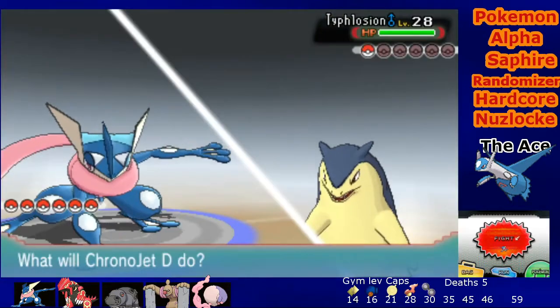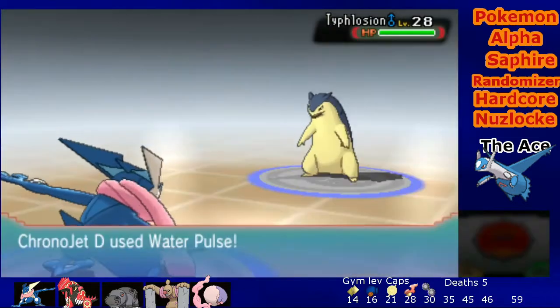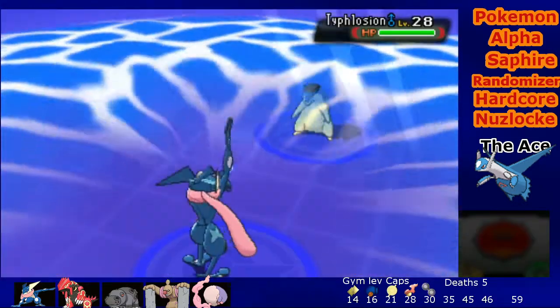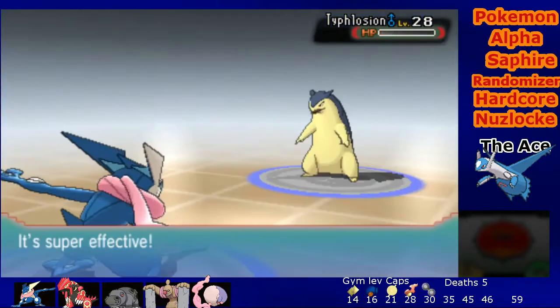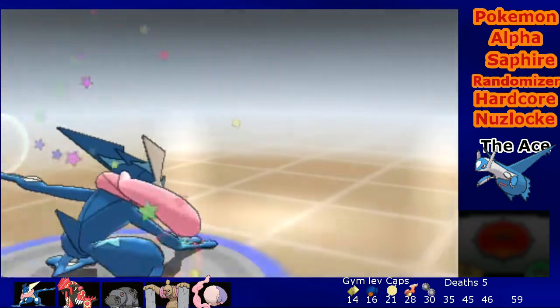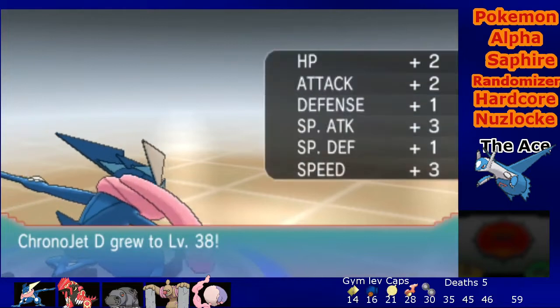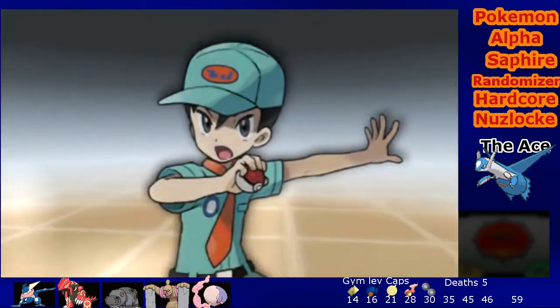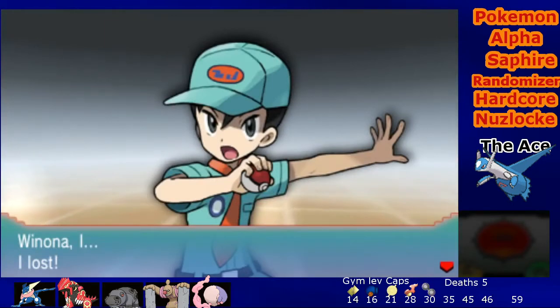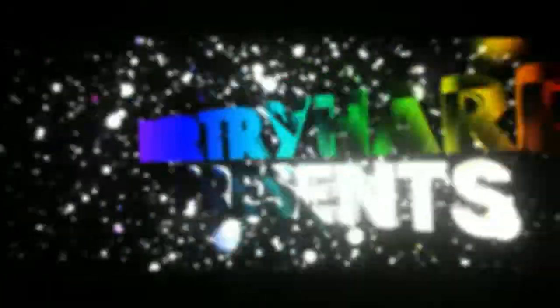Typhlosion - starter versus starter! Obviously I've got the type advantage so I'm gonna win. Water Pulse. GG Typhlosion, GG! Crono Jet showing its true power, getting stronger and stronger after every fight. Winona: 'I have lost.' What did you expect, kid? GG, TG - yeah, I see. TG!